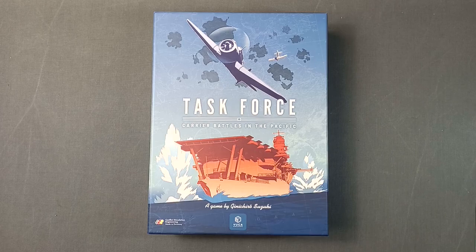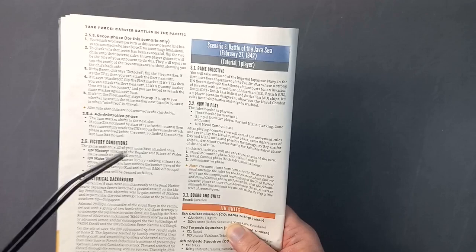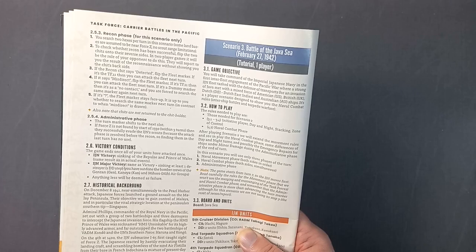Hello and welcome to another video from me, Rough Swordsman, War Gamer. It's another playthrough of a tutorial scenario from Task Force Carrier Battles in the Pacific, a game by Jinichiro Suzuki and published by VUCA Simulations. And this is scenario three, the last solo tutorial for the game. Here we are, scenario three, Battle of the Java Sea, February the 27th, 1942.